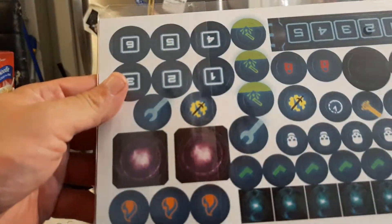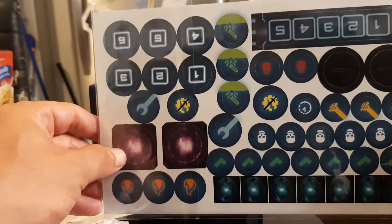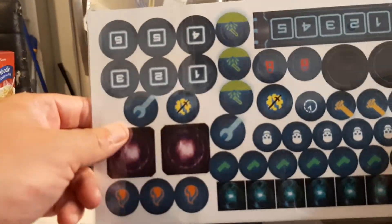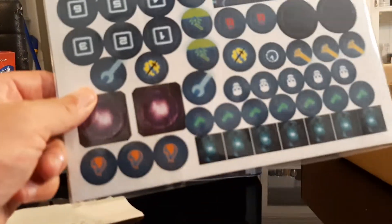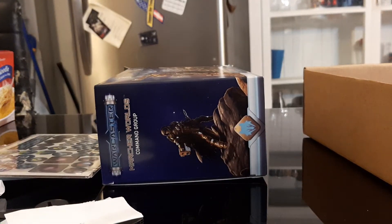Here's your token sheet with your pulse tracker and all the tokens you'll need in the game. Here's the void gates. When it hits retail, you're not going to get the metal void gates like the people that backed the Kickstarter did.